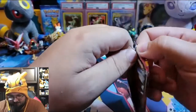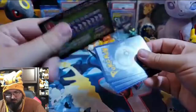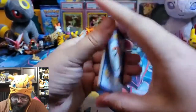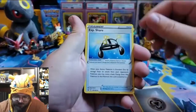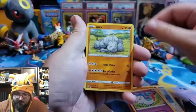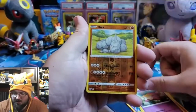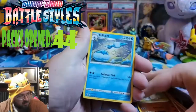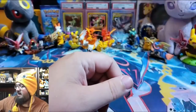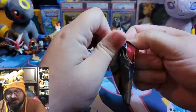It looks like our first pack up is Battle Styles. We got codes for everybody, Steel energy, XP Share, Koffing, Dotler, Chimecho, Onix, Sizzlipede, Glameow, Galarian Slowpoke, reverse holo Onix, and the Jellicent - we keep pulling this card from Battle Styles.